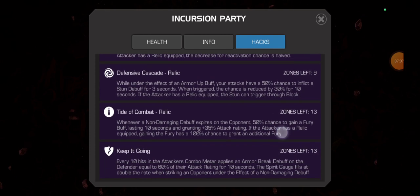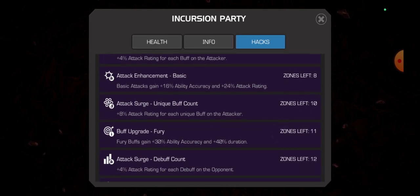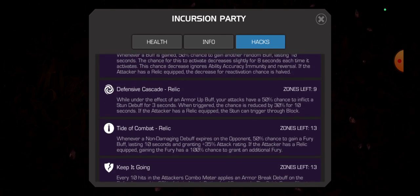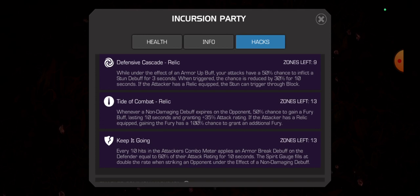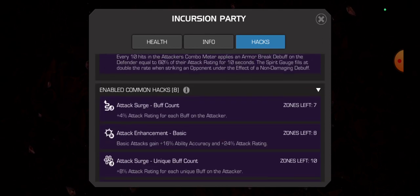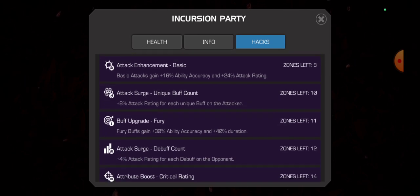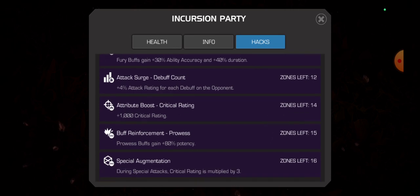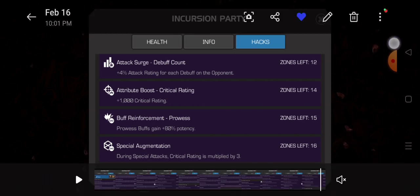These are the common hacks — they're close to being perfect. With Buff Cornucopia you want +4% attack rating for each buff on the attacker, which is helpful. Basic attack is also helpful to gain more armor up buffs and a better chance to stun the opponent. With Defensive Cascade it also increases your basic attack, and a lot of Angela's damage mostly comes from basic attack.